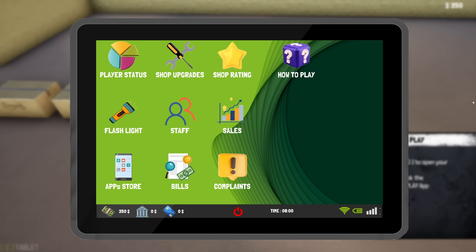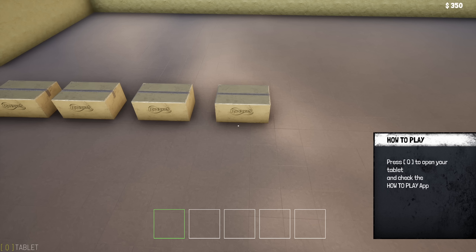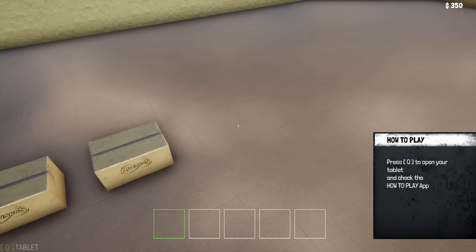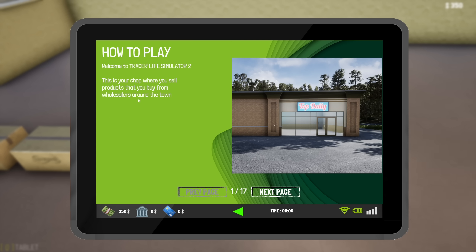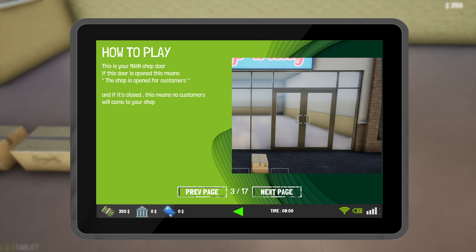Press Q to open my tablet. Shop upgrades — so how much money do I have? $350, which is not a small amount of money. Oh we can add a whole bunch of stuff. How do we get out of here? There's a how-to-play app. This is your shop where you sell products you buy from a wholesaler around town. Your worker handles the cash register — you pay him daily and can train him using the staff app. The main shop door: if it's open, the shop is open to customers.